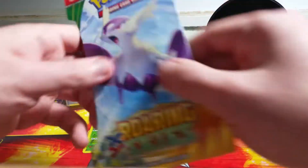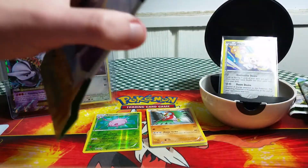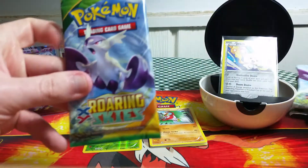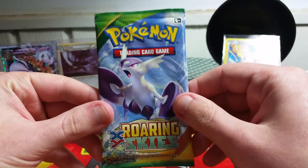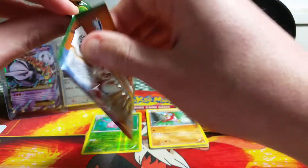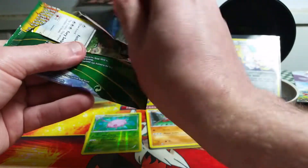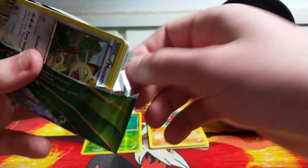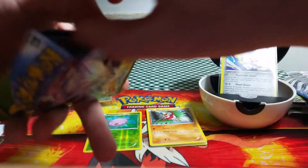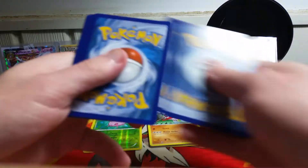Moving right along to our second Roaring Skies pack. I really like that Jirachi — Max has commented on just the artwork of it before. Big fans of that card. He's pulled several already, and that is my first. Another one of those packs that just came right open, which is always nice. It makes things a little quicker.